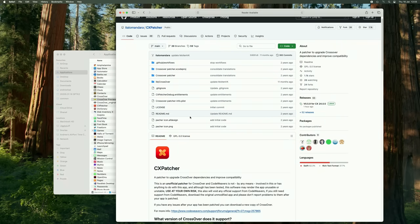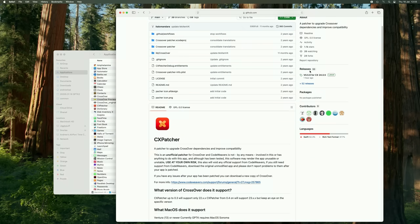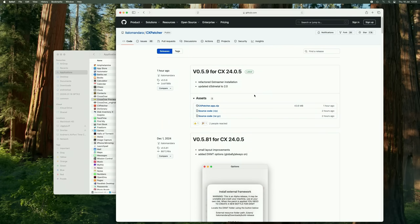The first thing to note is that if you want to take advantage of D3D Metal 2.0, you might want to wait until the next version of CX Patcher releases, which will allow you to patch this straight into Crossover, as it's not included in 24.0.6.